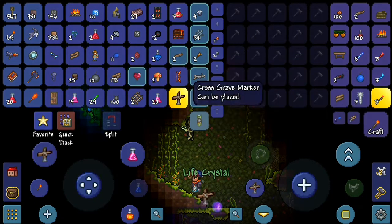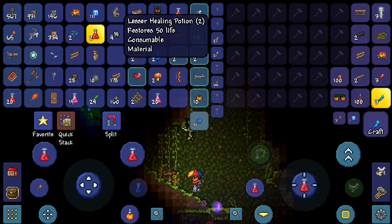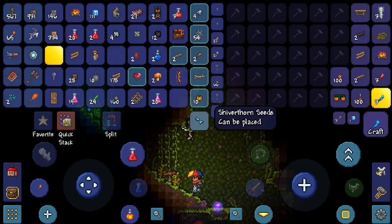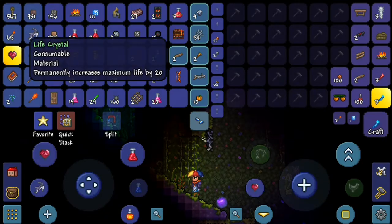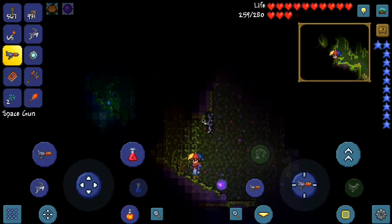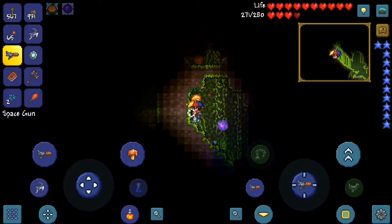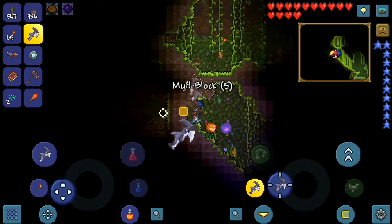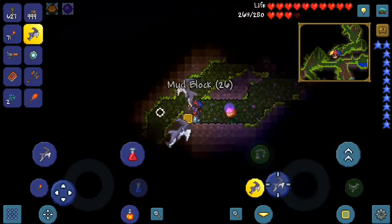I don't need this, don't need this, don't need this — it's not letting me get rid of stuff. Alright, this is good enough. Extra 20 HP! Let's continue on with our adventure. I'm kind of praying that we managed to find one, but after everything that has happened so far I highly doubt we're going to be able to find one.